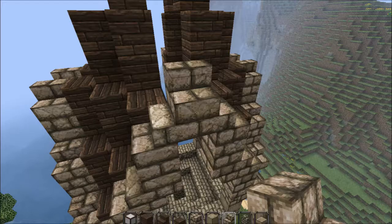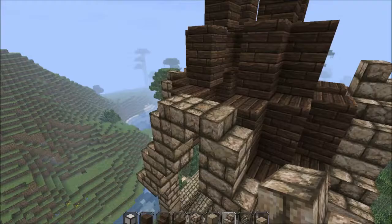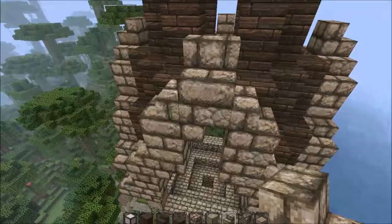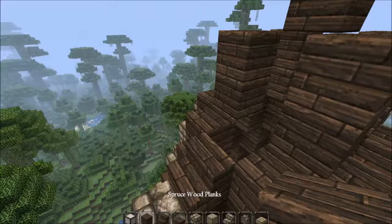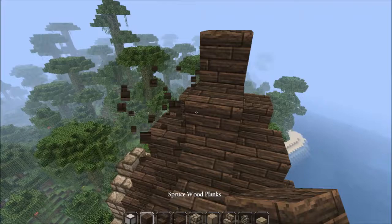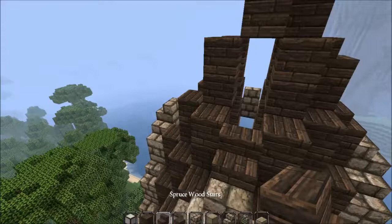So upside-down stair on your already-existing stairs, and a normal stair. Let's finish this off. You're going to go like this — the rule for this one is just block, stair. Do it on this side as well. Put a block behind your first stair and then just copy the pattern all the way up like so.